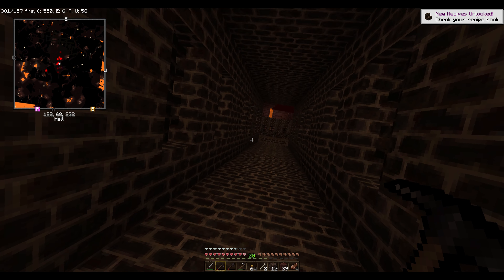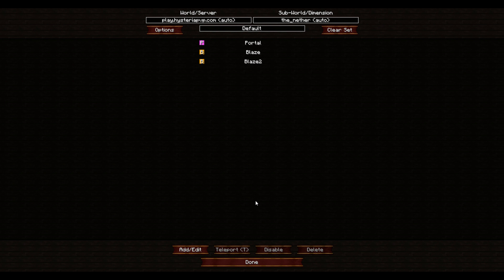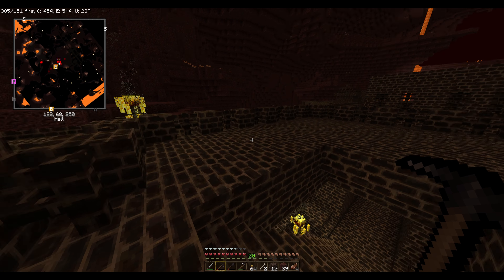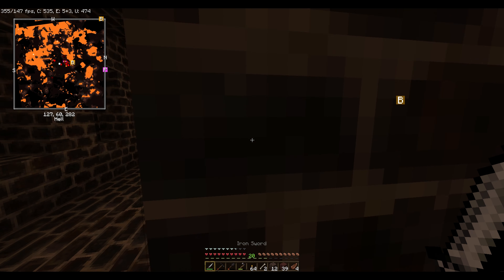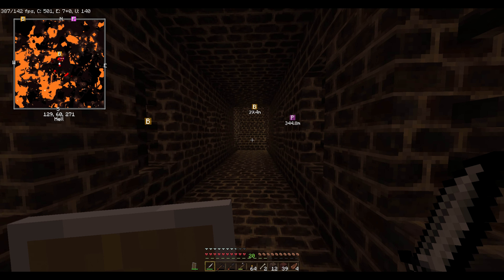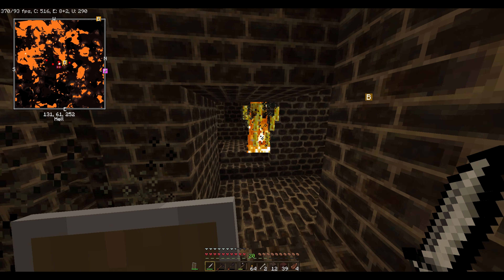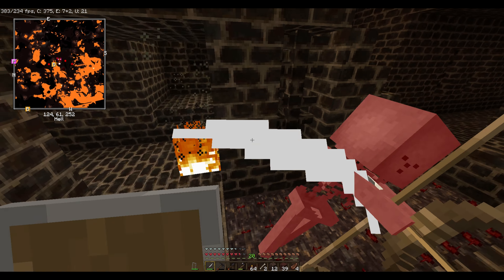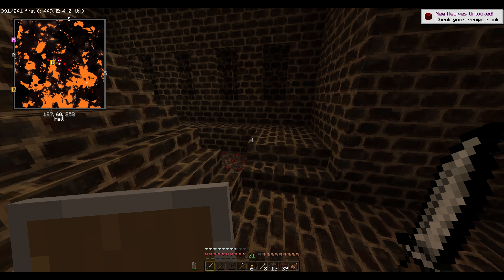There's a blaze spawner here too. I'll set a waypoint at this one as well. Can we take it? We can't take it actually — silk touch on spawners doesn't work. You just gotta be careful Brian, you might want to put your shield on. How the fuck did you get in there? I towered all the way up but these fuckers will do hella damage, they'll set you on fire. I gotta be careful with these things. Yeah, just be hella careful, throw your shield on for sure.